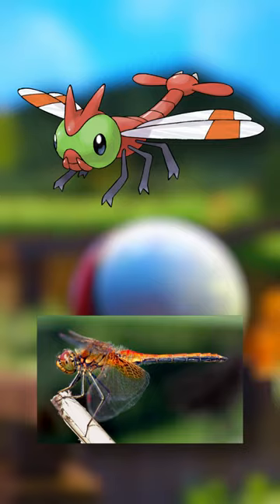Yanma seems to be based on a dragonfly, with the stripes on its wings being similar to those of the banded Darter.